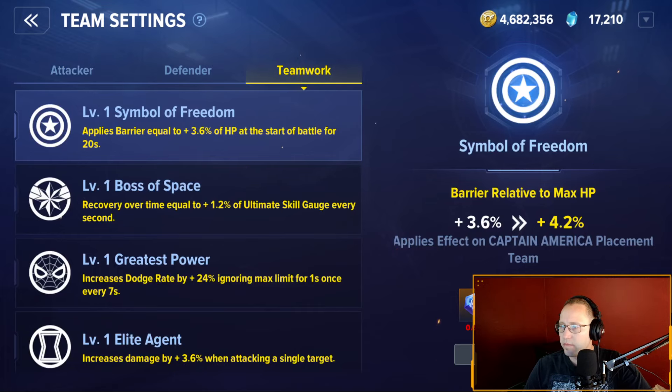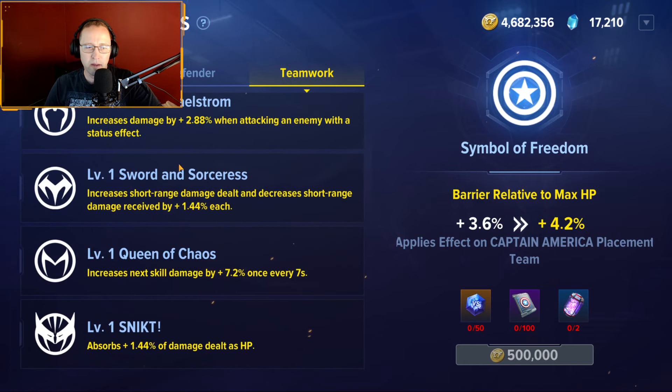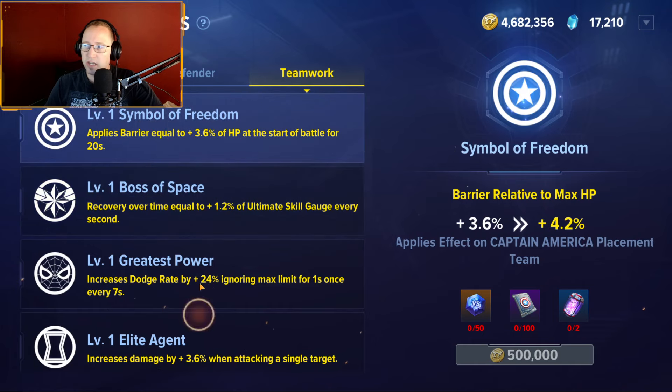Next, teamwork. Every character has a teamwork ability that can be upgraded. We don't know exactly how many times — people are assuming 10, maybe 20. You can scan through all these characters and see their bonus. These bonuses all cost teamwork stones, potential — which is very rare. It's unfortunate that we have to spend potential, but it is what it is. This might scale, I'm not sure. And then your biggest convergium. These apply different things to different characters.